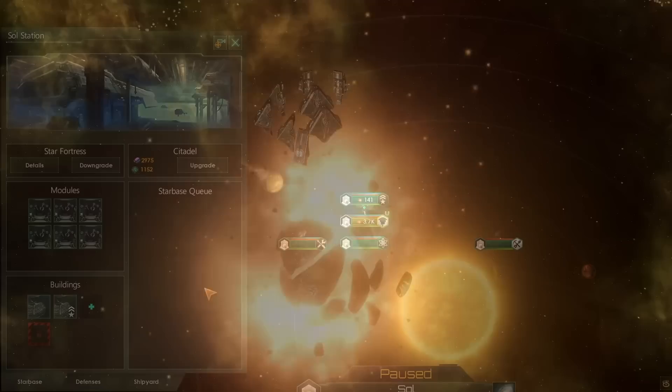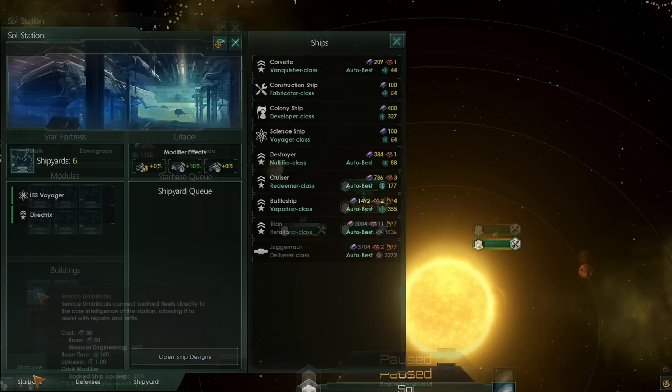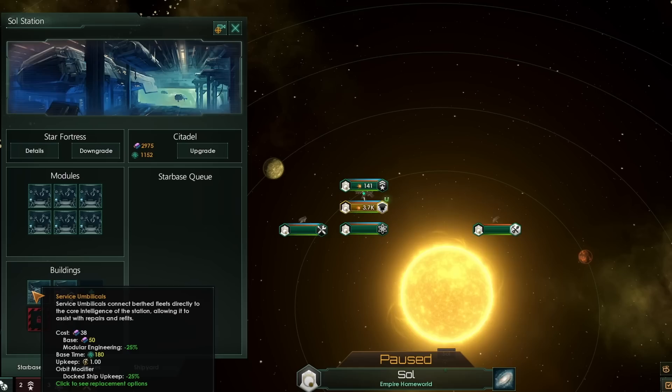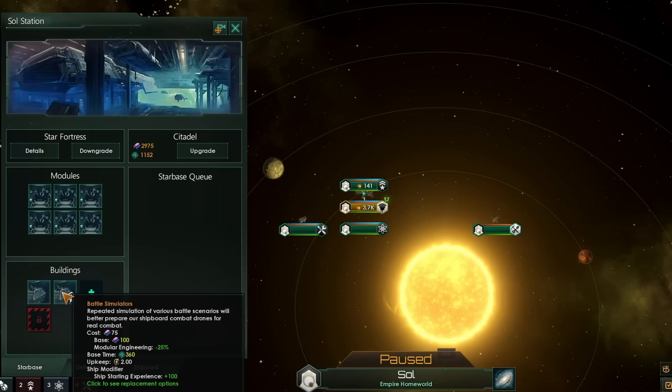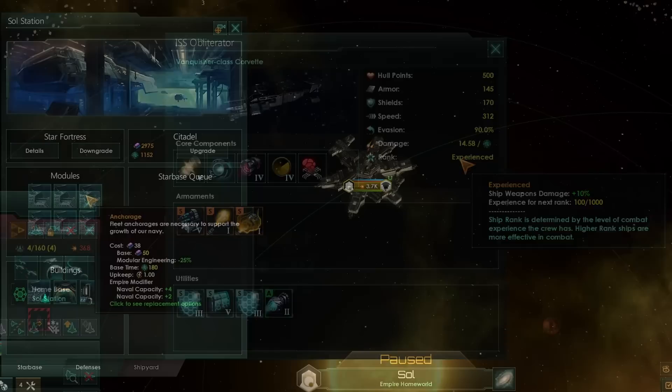Another key function of your starbases is a shipyard. By putting down a shipyard module, you can boost the shipyard capacity and thus build ships. It can be a great idea to put down service umbilicals or battle simulators. Service umbilicals will reduce the upkeep of any ships in orbit of the station by 25%, which is very helpful economically. Battle simulators increase the ship starting experience by 100, starting your ships at level 2, which gives them plus 10% ship weapons damage — not to be underestimated.